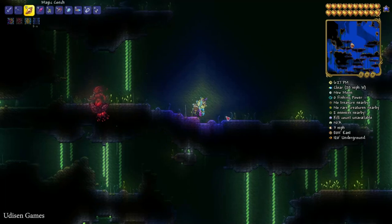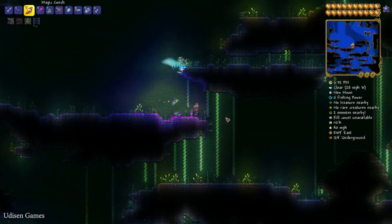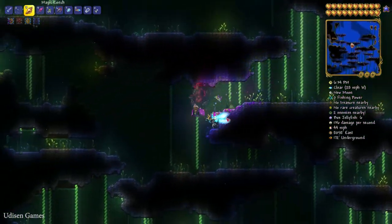We must go to Layer 4, or deeper. Here you can find this boss. It is around 2000 blocks under the surface of the Sulfuric Sea. So I already used my flipper potion, and that's why I'm so fast here. Let's get started.